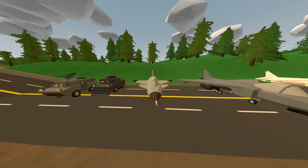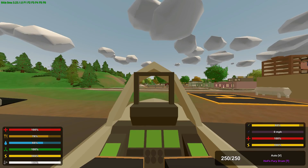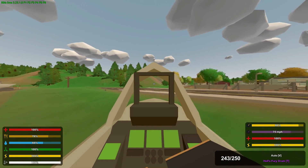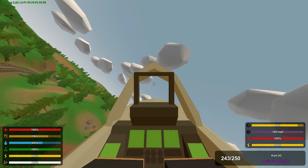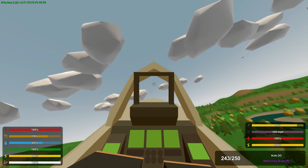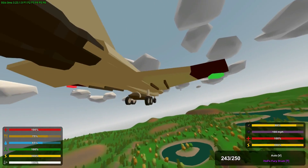Next we have a really cool plane called the Dragon Fighter — this is the unofficial name. If we hop in — oh my gosh, this is so cool. I love the cockpit here, it's a really cool design. This is a nice looking plane.